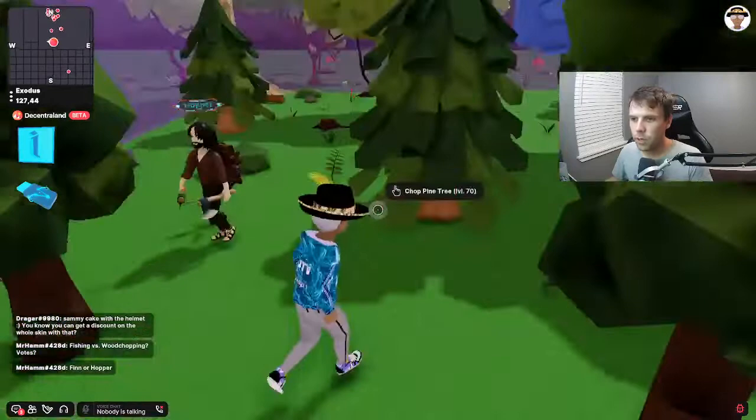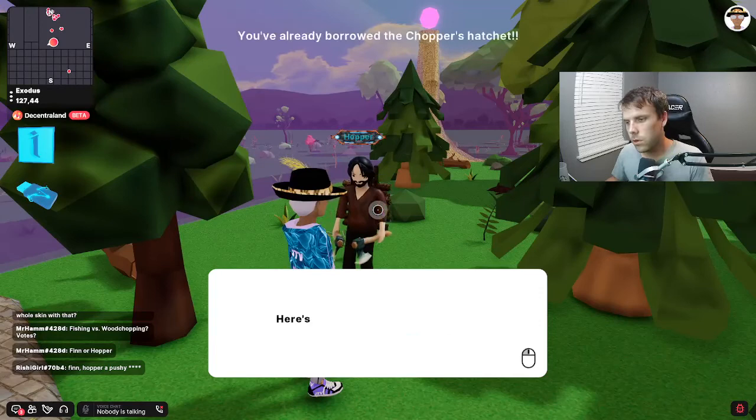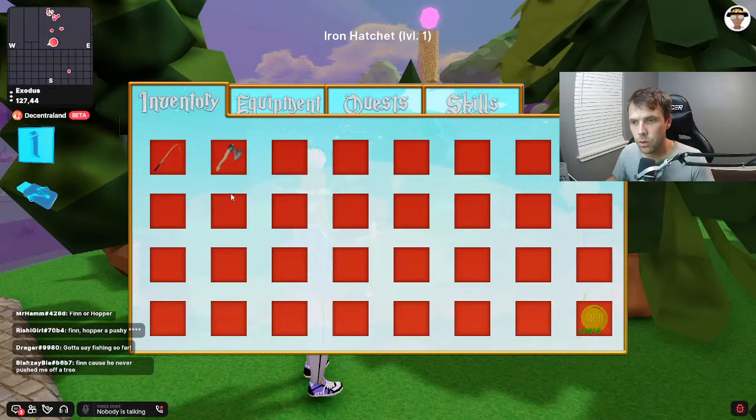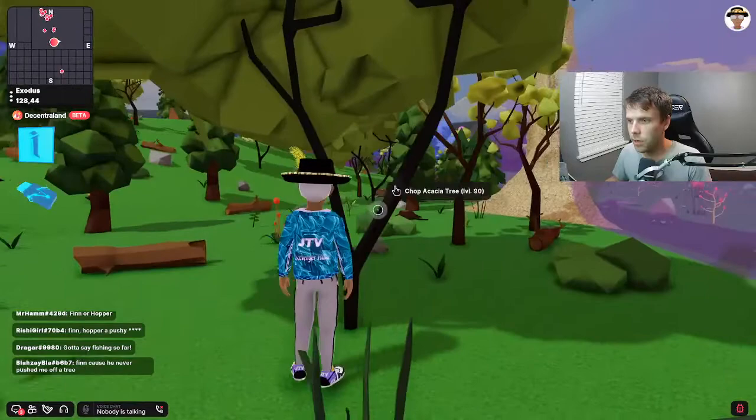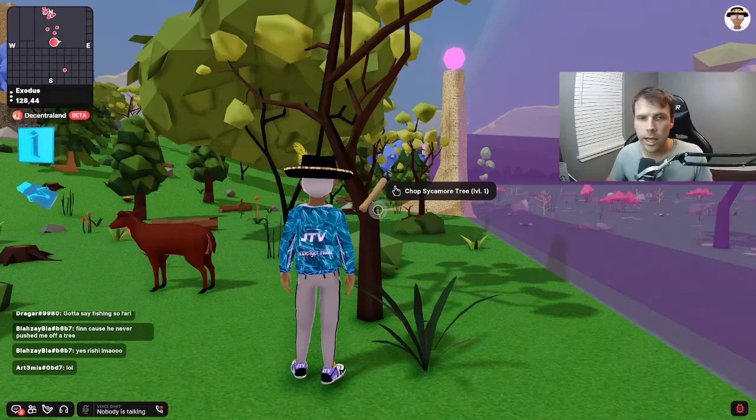When you first arrive here, you can speak to Hopper the woodchopper. After speaking with him, hit E and he should give you an iron hatchet. You can click on that iron hatchet and then hit equip. Click on your equipment and you'll see the iron hatchet is there. If you go to a sycamore tree — level one here, or level 90 over here — you can only cut down that tree with the appropriate hatchet and the appropriate level.